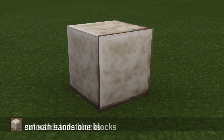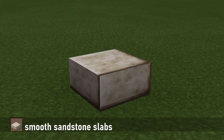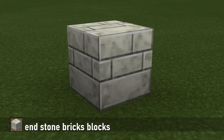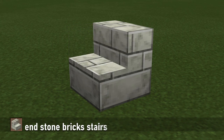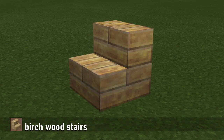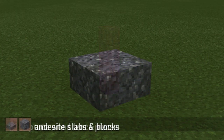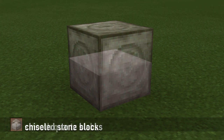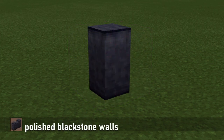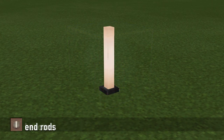Here are the pieces we'll be using: cut sandstone blocks, smooth sandstone blocks, smooth sandstone stairs, smooth sandstone slabs, sandstone walls, endstone brick blocks, endstone brick stairs, endstone brick slabs, endstone brick walls, birch wood stairs, birch wood slabs, birch wood fences, spruce fences, andesite slabs and blocks, chiseled stone bricks, smooth quartz slabs, polished blackstone walls, red concrete, white concrete, blue concrete, lanterns, end rods, and beacons.